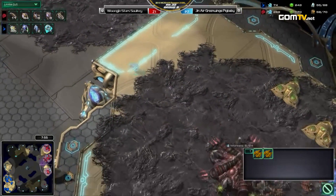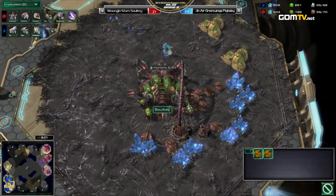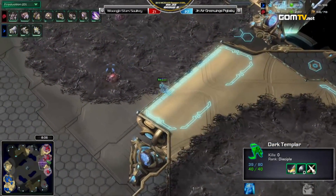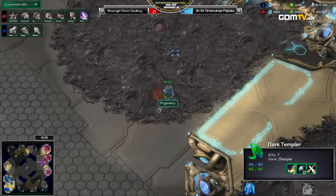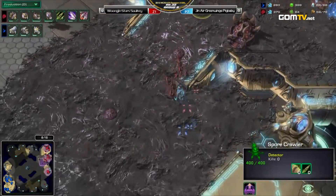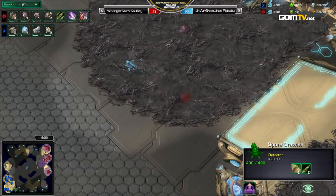That DT may end up going to where the fourth base would ideally be put and try to catch drones on the way over there. If that was my DT, I think I would just poke and see the Spore at the third and then go try to kill Creep Tumors. Yeah, you might as well, actually. Going up into that third base — sees the Spore, turns around. And there's a Creep Tumor. Should take that. And take that. Cost efficient. Pretty good. Almost getting surrounded there.